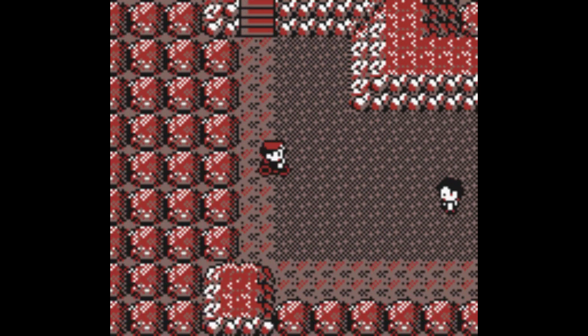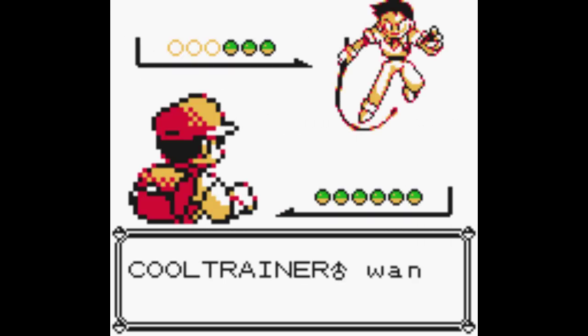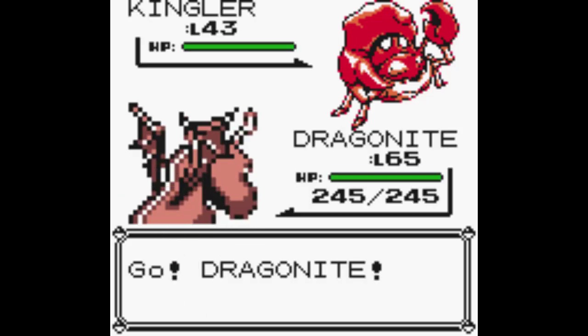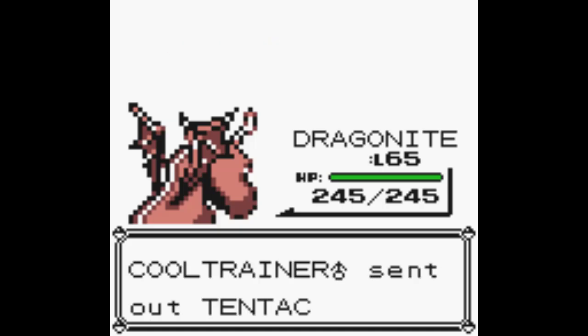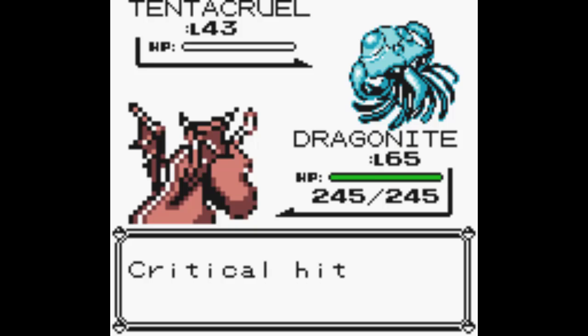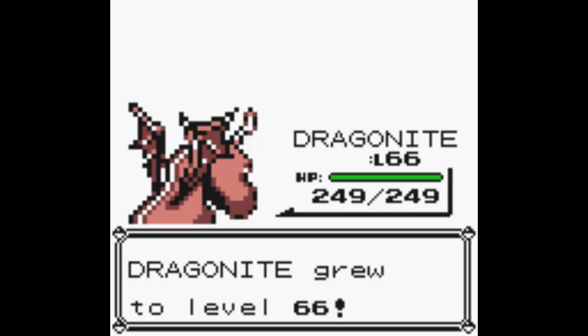So we have two more Pokemon to go and they're the exact same species. Why would I need two copies? Because one is to keep as-is, and the other I need to evolve again via trade evolution. In the early generations, prior to Gen 4, there was no possible way to legitimately capture a trade evolution Pokemon.